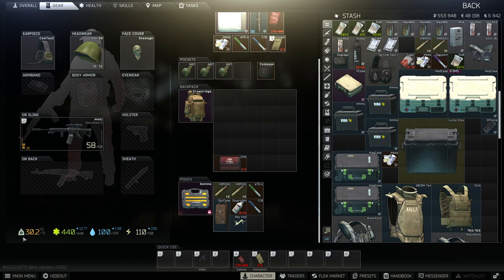To level strength you need to be overweight. When you're underweight you're leveling endurance. You can see I'm overweight because it's yellow. If I pull out this SJ6 you'll see it goes white, and that is when I'm underweight. So make sure you're overweight when you go and do this because it's pretty much essential.